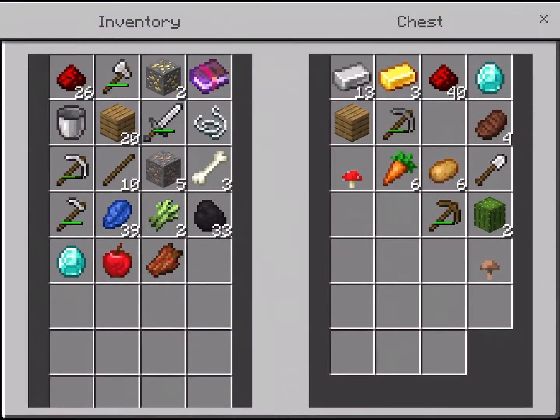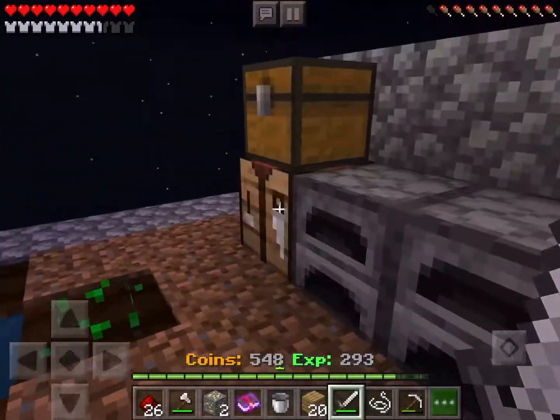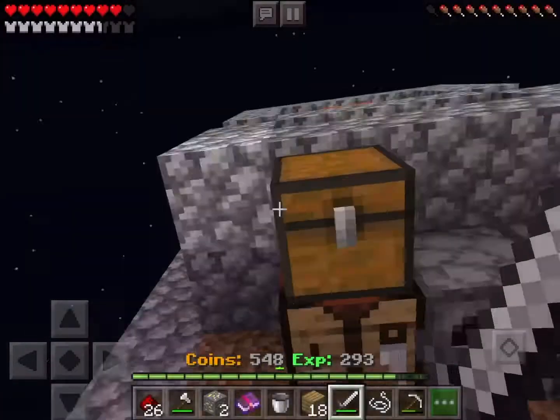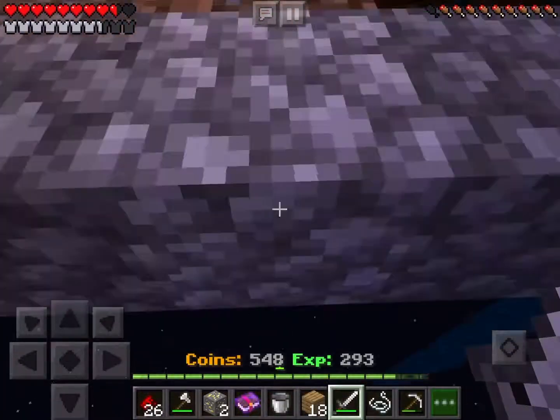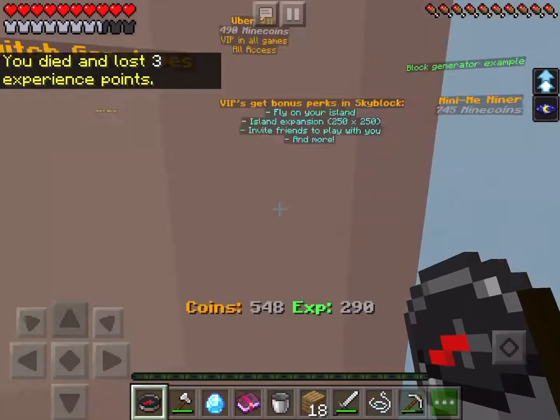I need a fishing rod. Maybe I'll use the string I get from spiders for that. And then we can fish in the lake for random items, and that would be a good food source as well, other than the farm.